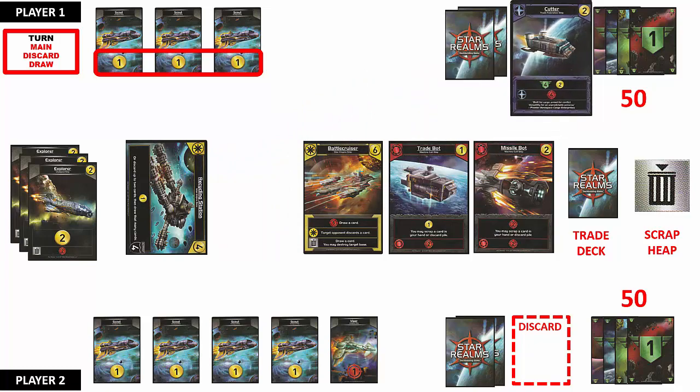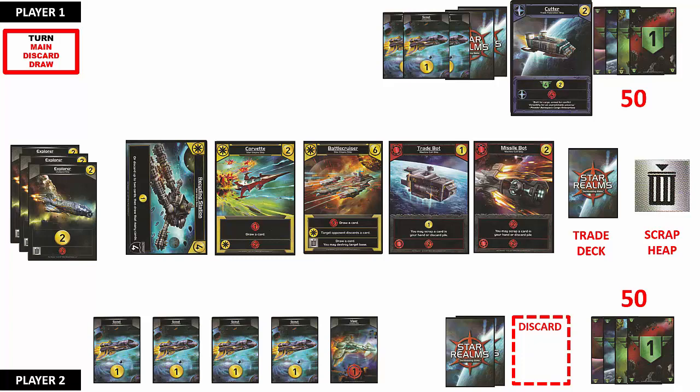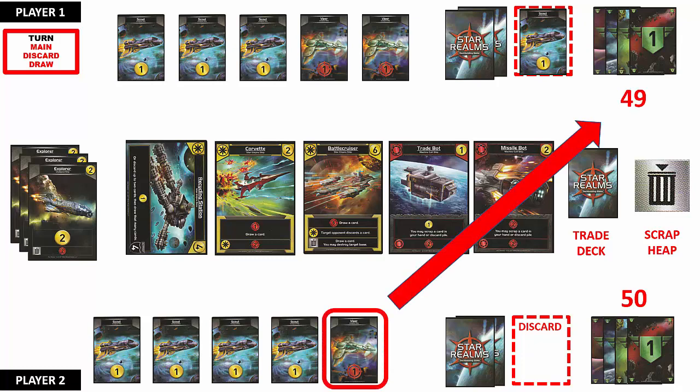Player 1 has 2 points remaining and decides to purchase the Federation Cutter ship, placing it face up on their discard pile. The card is then replaced by the top card of the trade deck. Since Player 1 has no remaining trade points, they discard all cards in their hand face up into their discard pile and end the turn by drawing 5 cards from their deck. It is now Player 2's turn. Player 2 has 4 trade points and 1 combat point. During the main phase, players can play their cards in any order they choose.